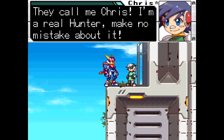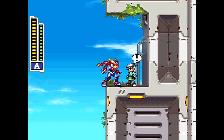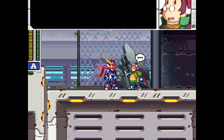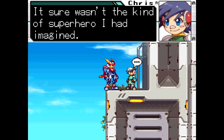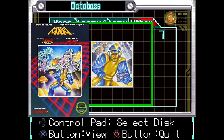Moving on to the side quests, this is where the references really start. In the Hunter's Den, a kid named Chris will ask you to find an image of a legendary superhero. By talking to Ray and then talking to Tina, she tells you that she already gave it to Chris, and he'll give it to you in the form of a secret disc. The image itself is actually an image of bad box art Mega Man.